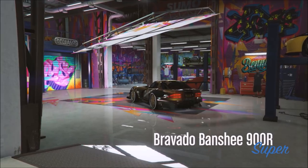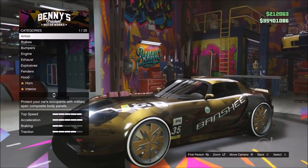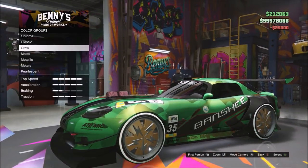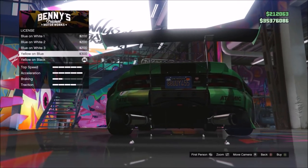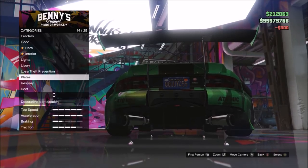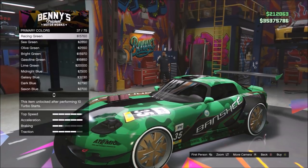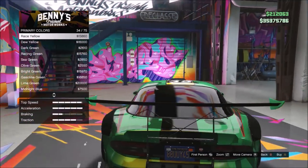Since I have a camo livery on my Banshee, the paint job won't fully stand out on my car — that's why I showed it on the Zentorno first. These paint jobs look really nice even with basic liveries. Since this paint job is a milder color, you don't need to apply brushed steel at the start — go straight ahead and apply the crew color as your primary. Back out, go to metals, hover over any metal for a few seconds, back out again, purchase a number plate, then apply the pearlescent.